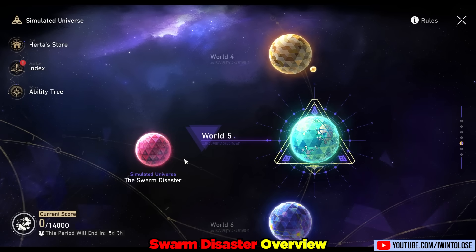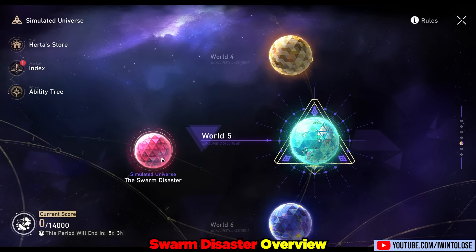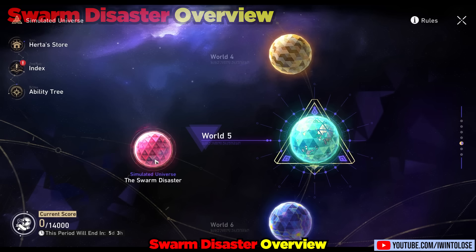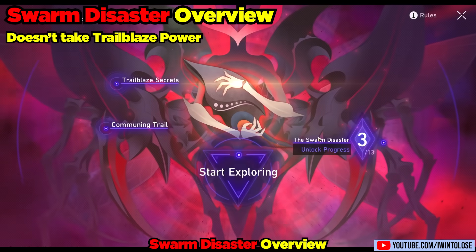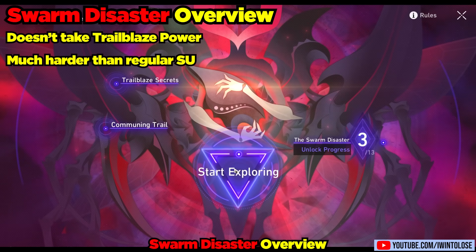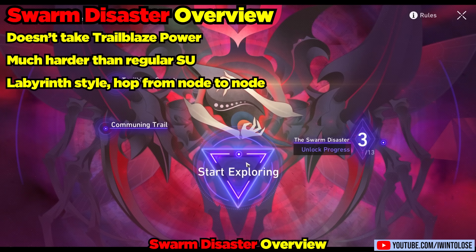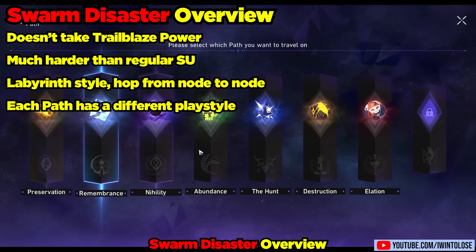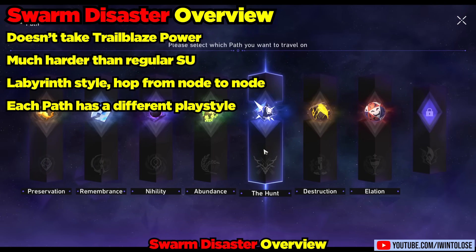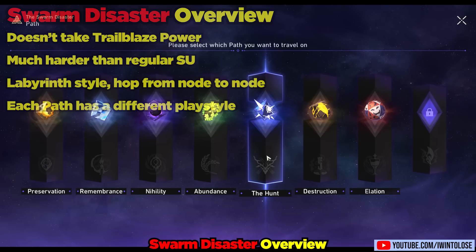First let's talk about some basics of the Swarm Disaster before we dive into deeper tips. It does not take any trailblaze power and it has a much higher difficulty than traditional simulated universes. It is labyrinth style as you navigate through a map, and each path that you select has a different playstyle similar to the current simulated universe — these paths operate in a very similar way.